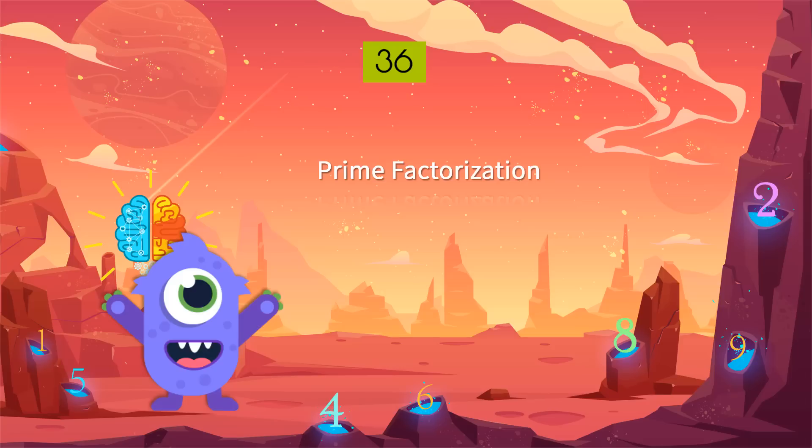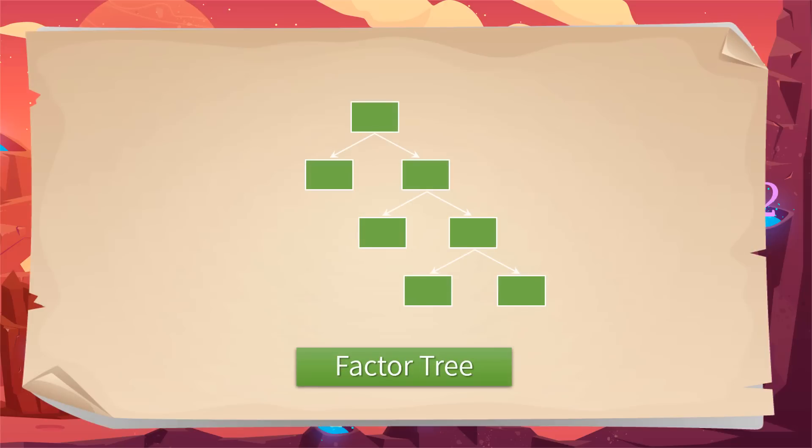You have probably heard about Prime Factorization. It is a way of finding the Prime Factors of a number, such that the original number is evenly divisible by these factors. We can use a Factor Tree to find the Prime Factorization of a number.